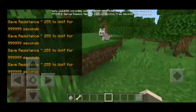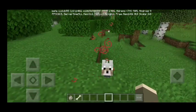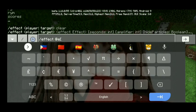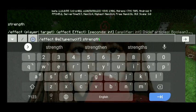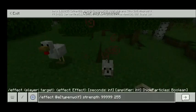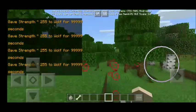Next, if you want your dog to be super powerful, just type: slash effect @e bracket type equals wolf, then give your wolf Strength — sorry, wrong spelling — Strength, then 999 seconds again, and the amplifier should be 255. There you go, now your wolf is strong — I mean all of the wolves in Minecraft.